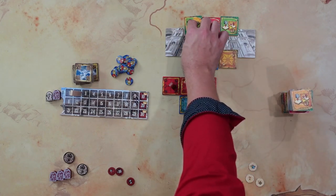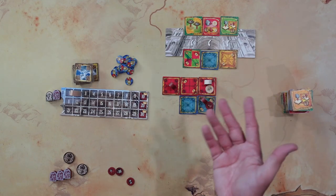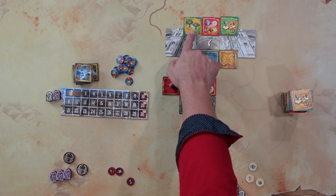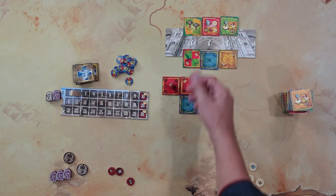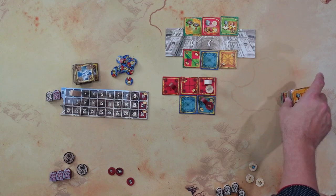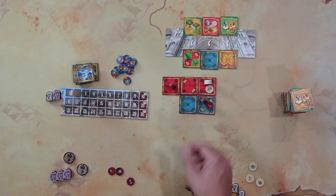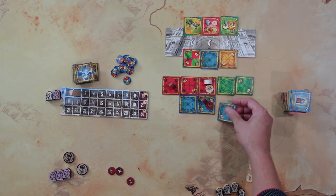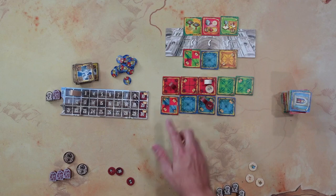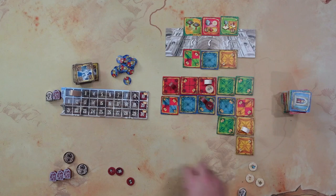So white can promote a builder with a different promotion — for example, master mason, making that builder worth two, so they'd have control of that section. That would count as two to one. Play continues in that manner. There are also scaffolding pieces you can place to break up someone's area. There are stained glass tiles that add points to a certain area. Now let's go through how scoring works — it is a five-tile-wide cathedral.